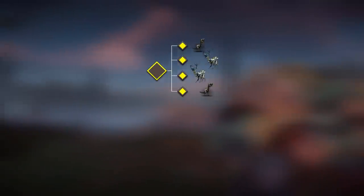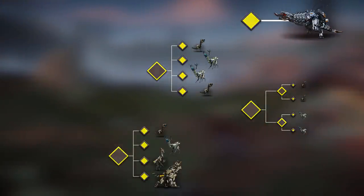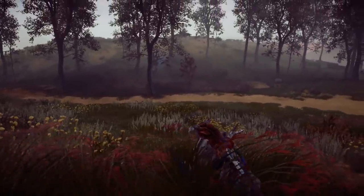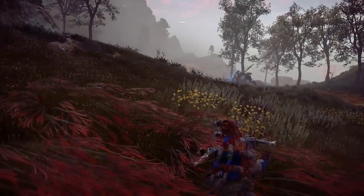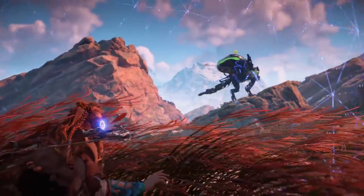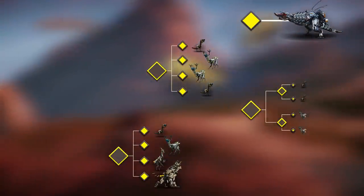With all these machines operating in the world either individually or in groups, how does the game know what machines to spawn and where? There are designated sites across the game map where specific machines appear either individually — such as Thunderjaws and Stormbirds — or in flocks for the likes of Striders, Grazers and Glinthawks. However, the rest of the game world is full of herds comprised of different machines, so how does the game know where to place a machine and what groups to assign it to? This is achieved courtesy of a system known as the Collective.